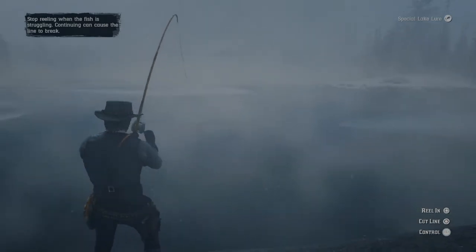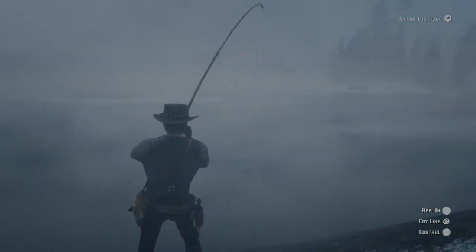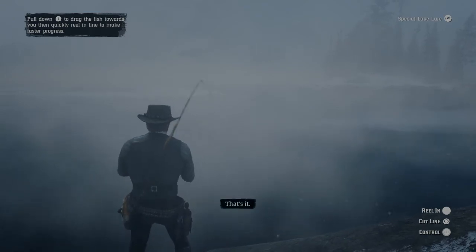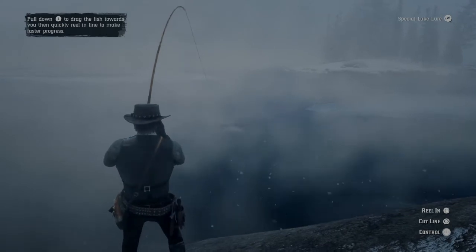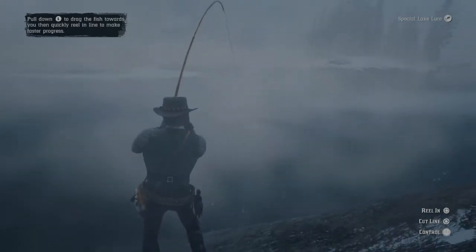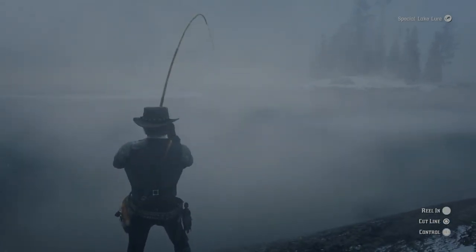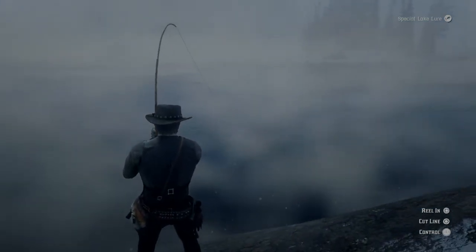You can notice here that when the fish is fighting, you just want to control it and which way it's going. Move your rod back and forth so it doesn't break the line. But then when it's not fighting, I'm reeling in and lowering the rod up and down, up and down, so it brings the fish in closer to you. That's the best way to get the fish to you as quick as possible and not break the line.